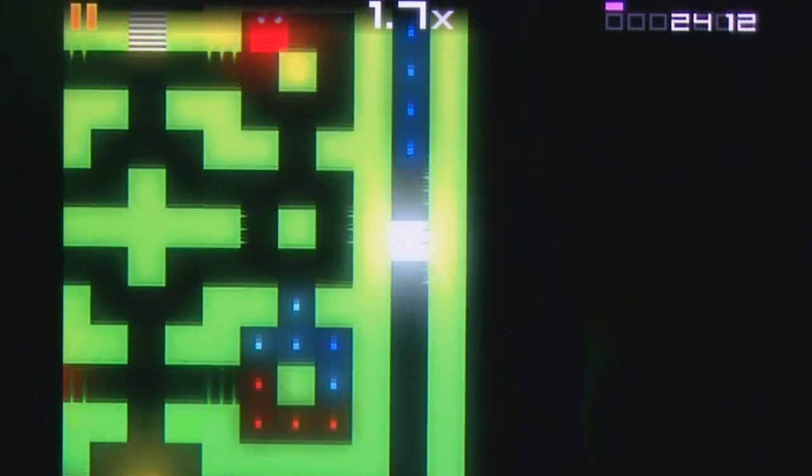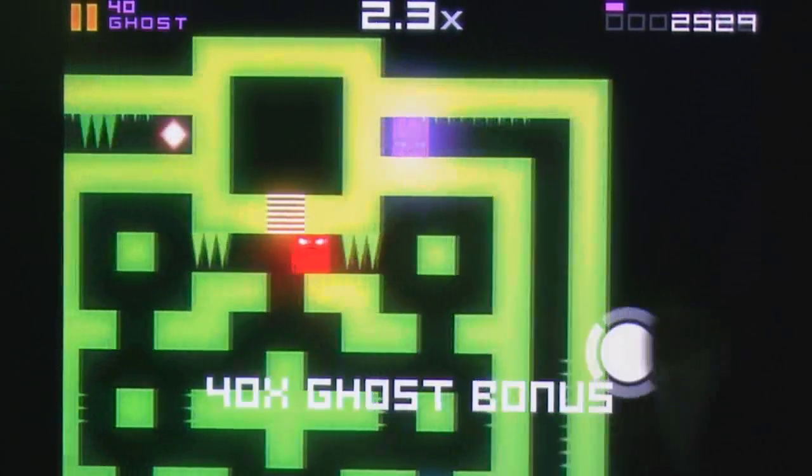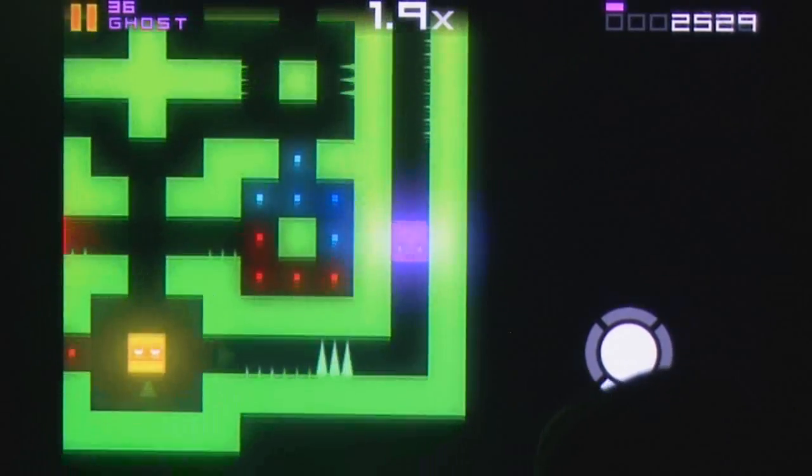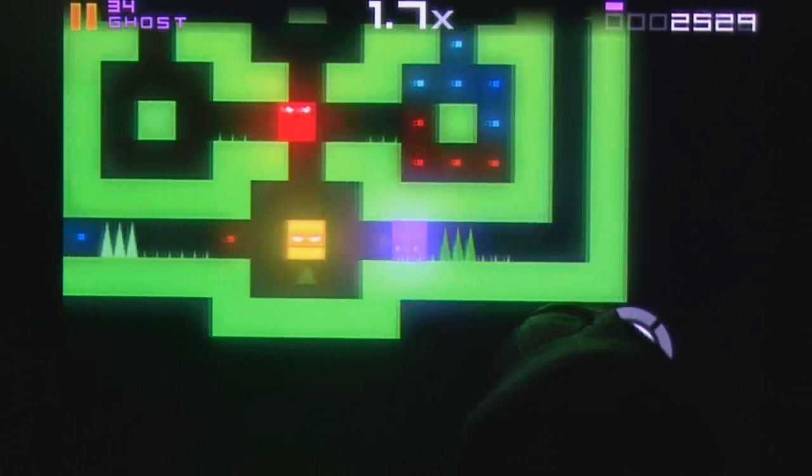You'll need all the agility you can get as you attempt to outwit the aggressive red blocks that will sap your energy, however yellow blocks can be used to block paths or areas to give yourself additional time and room to move in.